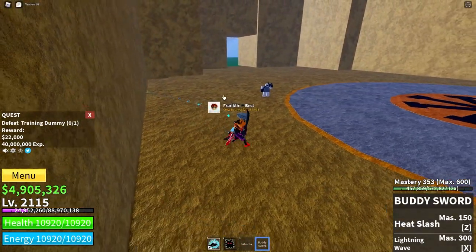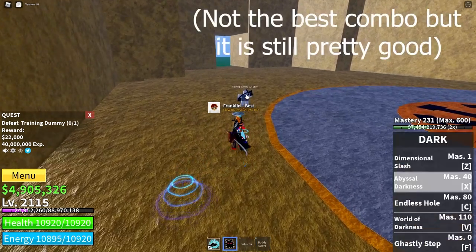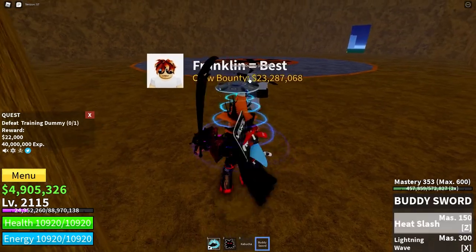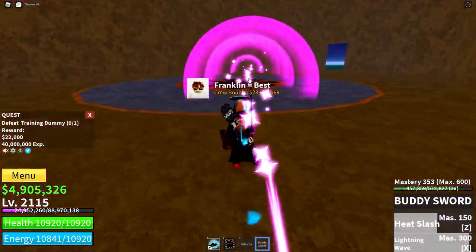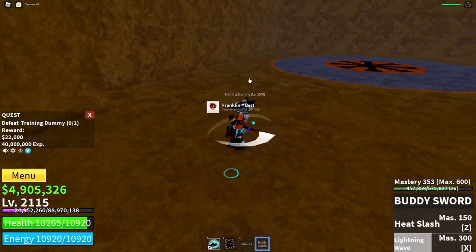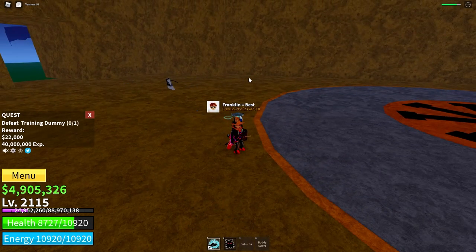Here's a quick combo with Buddy Sword and Sharkman Karate: Heat Slash, then Pressure Vortex, Great Sea Sphere, and Lightning Wave. It does quite a bit of damage. You can try to add the 12 water palms, but it's pretty hard since it usually misses.